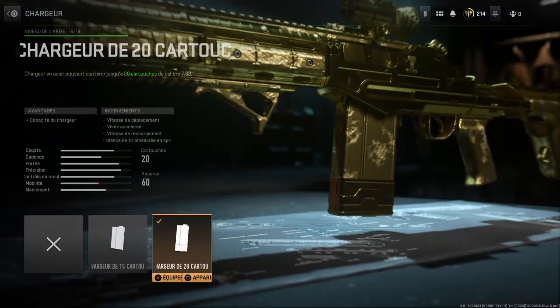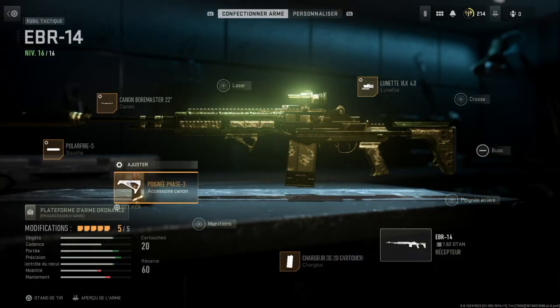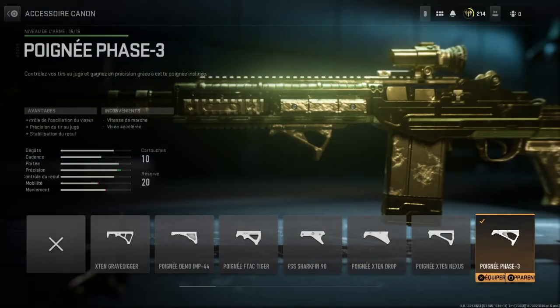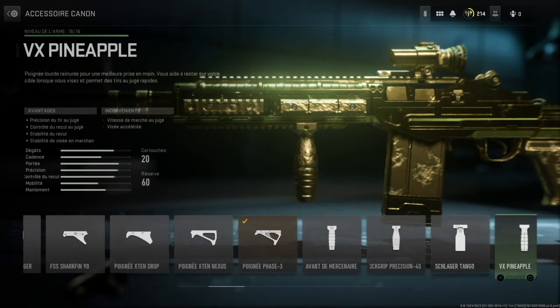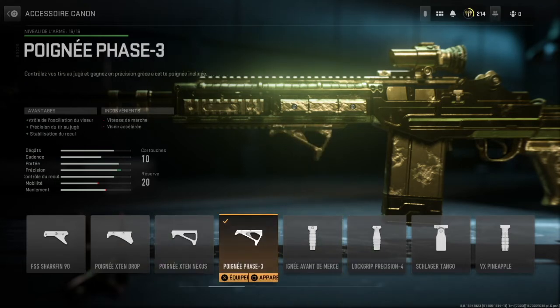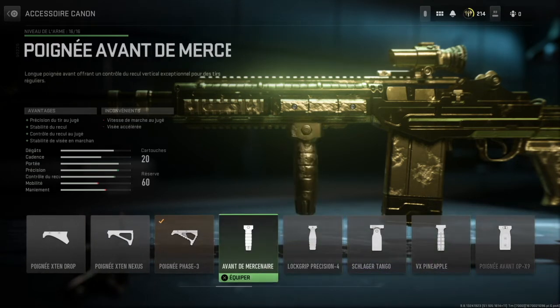So, it's a 20-round magazine — the biggest magazine — you need to use it because it's shot-by-shot, and at longer ranges there's some imprecision, so you always want to be comfortable with your ammo count. For the barrel accessory, I put a Phase 3, which in a lot of gameplay situations gives the best recoil control. Whether it's better than the Mercenary type or the other option shown on screen is debatable. For medium range, the Phase 3 is sufficient.